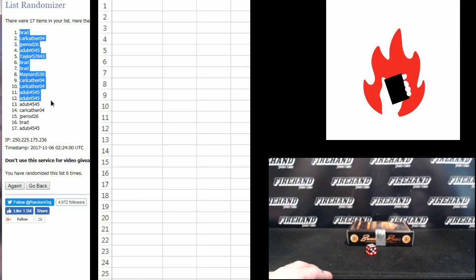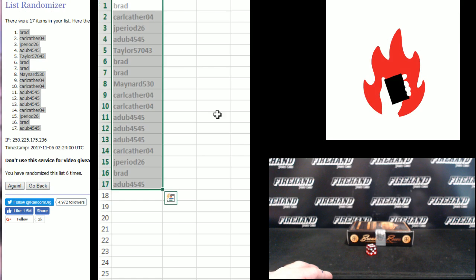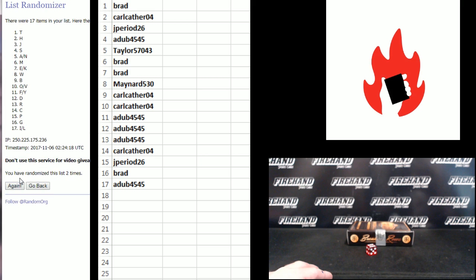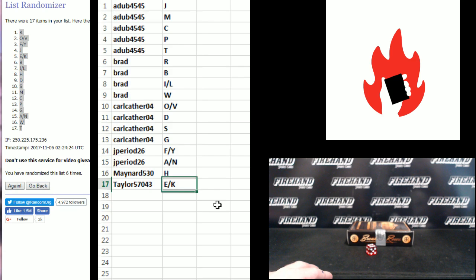Brad 1. A-dub 45, 45, number 17. W on the bottom, A and M combo up top — 1, 2, 3, 4, 5, 6, and finally, cross fingers, fold wings. 6 R up top and T on the bottom.